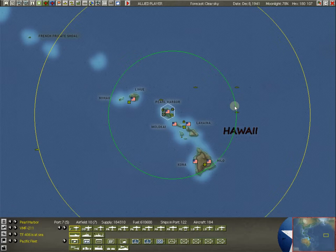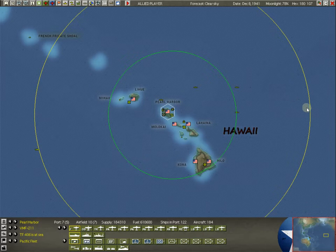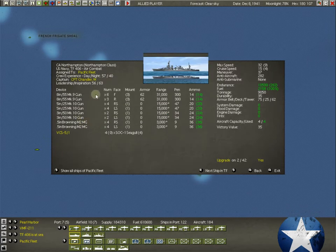So if we gave it orders to go all the way back to San Francisco or LA, it would do about four hexes in the first 12 hours and four in the second. The yellow line and green line happen to coincide here in terms of scale, but they represent max speed and cruise speed respectively — both showing what can be done in 12 hours under different modes. Let's go to the Northampton.